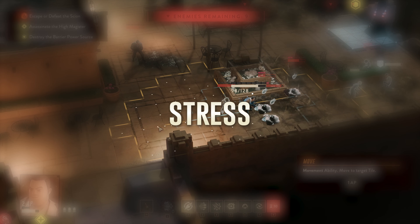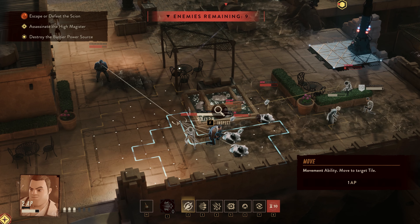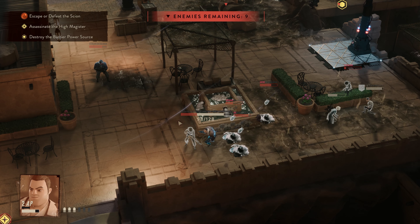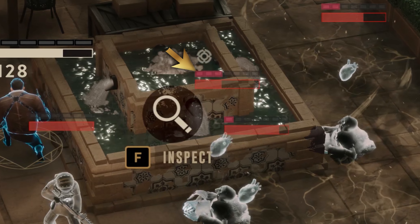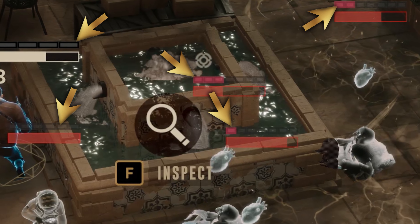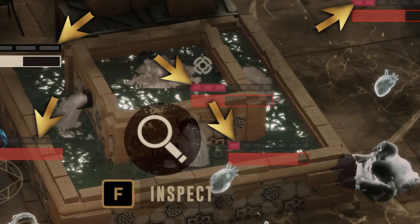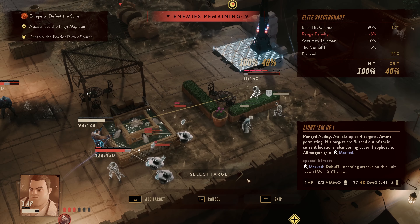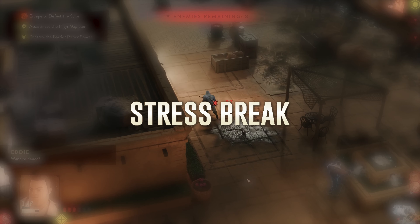Now let's talk about the stress system in Lamplighters League. Whenever any unit is attacked they're going to accrue a point of stress. Stress is represented by the pips above the unit's health bars. It's important to know that hits and misses accrue the same amount of stress, so if an enemy is nearing maximum stress it might be worth using a low percentage attack just to encourage a stress break.